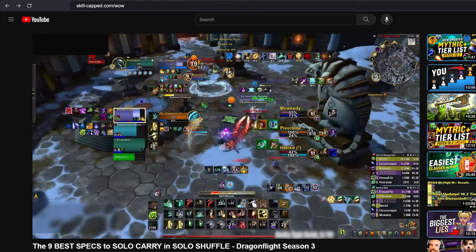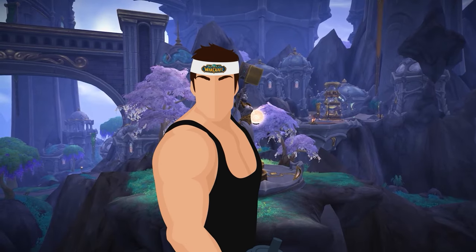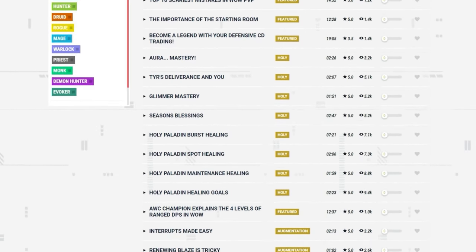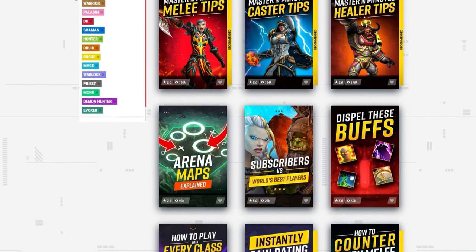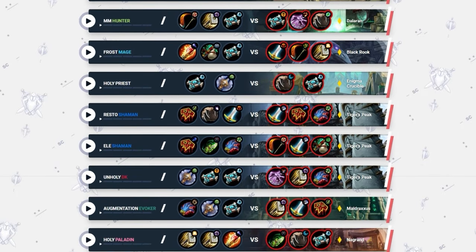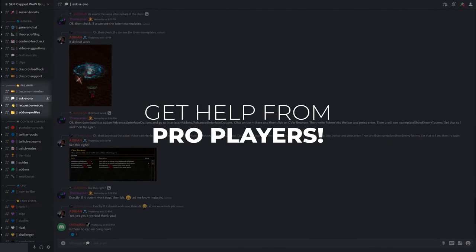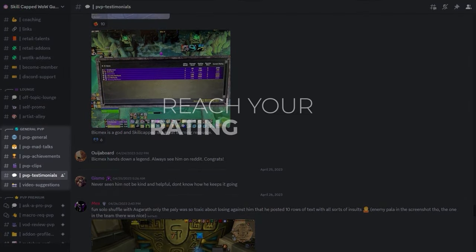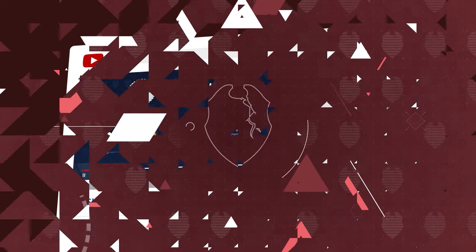Before we wrap up, a bit more about Skill-Capped. They offer a 400 rating guarantee — like a gym membership guaranteeing you'll get ripped, except it actually works. With over 1,200 guides across more than 300 courses, over 1,600 arena commentaries from Rank 1 pros and AWC champions, and a premium Discord with direct access to a network of pro players, Skill-Capped is the most comprehensive WoW PvP resource available. Sign up today for as little as $6.99 a month.